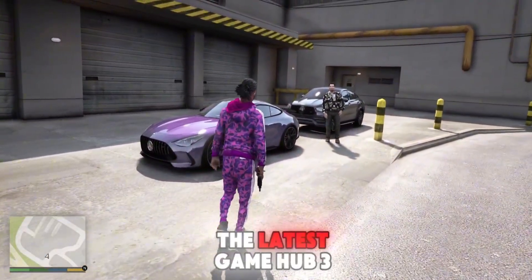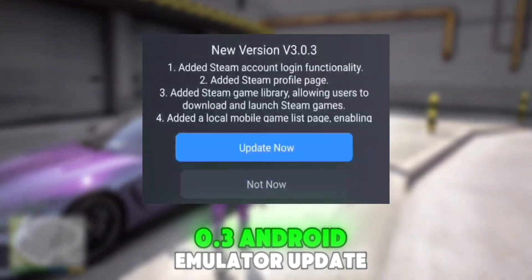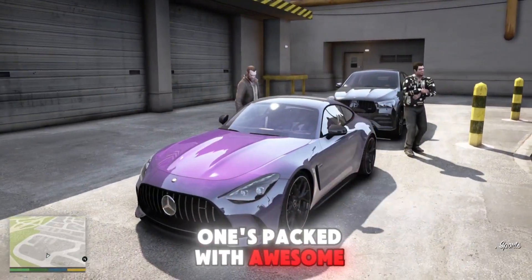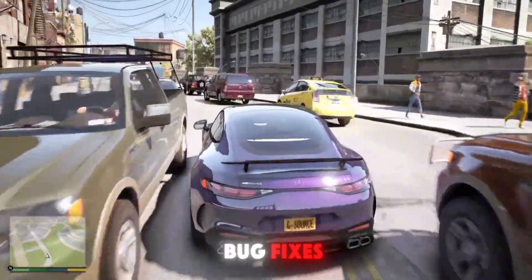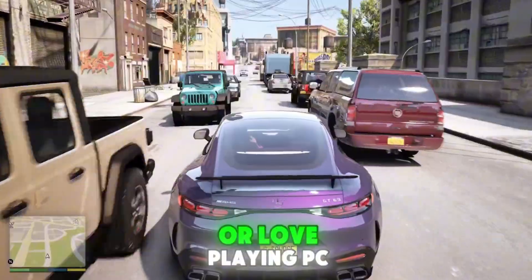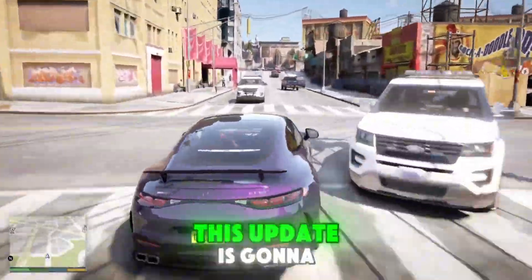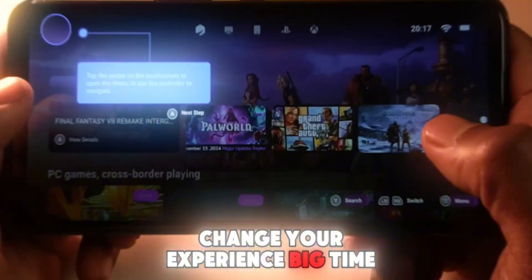Hey gamers! Today we're diving into the latest GameHub 3.0.3 Android emulator update, and this one's packed with awesome new features and major bug fixes. Whether you're a fan of Steam games or love playing PC titles like GTA 4 directly on your Android device, this update is going to change your experience big time.